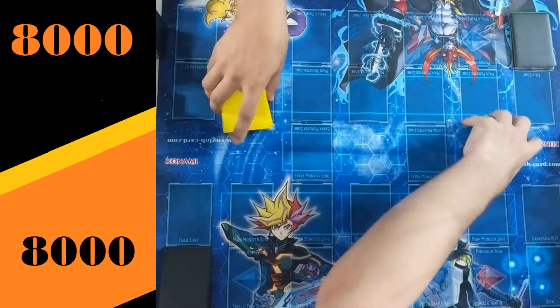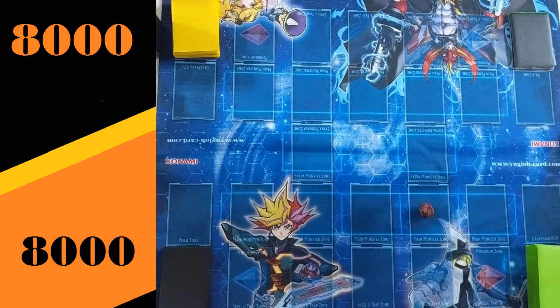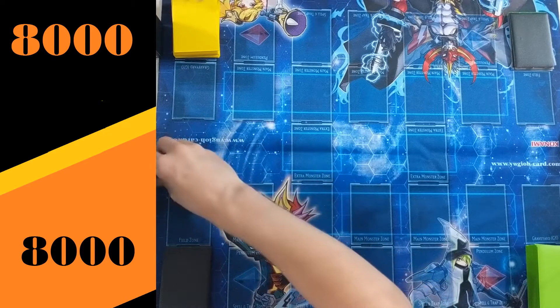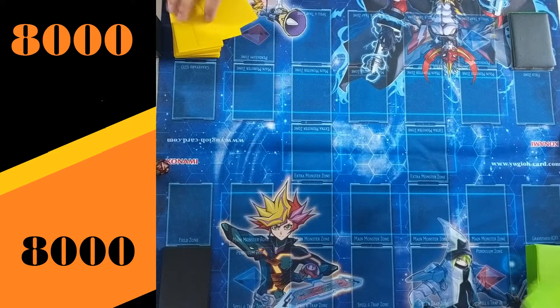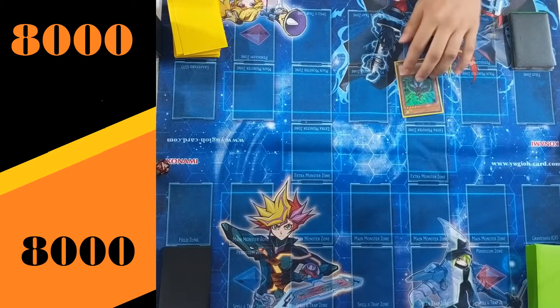Both decks have been cut and shuffled. Crawlers will be down below, Altergeist up above. Now this is a bit of a grind game, so do buckle yourselves in — you will be here for a little while. The game is a much more controlled variant than the previous matchup, which was sort of an OTK, a one-hit wonder type deck. Altergeist won the die roll, so they will be going first.